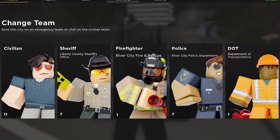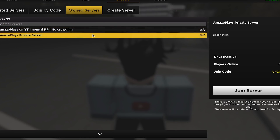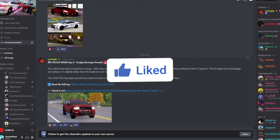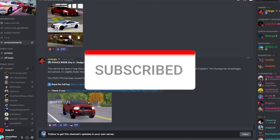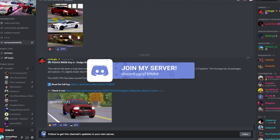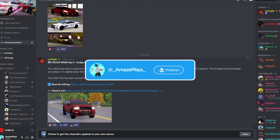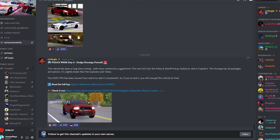Welcome back to the channel — today is day six of police week in ERLC. Heading over to Discord, we can see everything that's been added: a new Dodge Durango, a long-requested community suggestion. It's a new SUV on the police and sheriff team, locked at rank six captain, with all packages and options, and it's slightly faster than the 2020 explorers and the Tahoe. The 2020 FPIU has been moved from rank six to rank five lieutenant.